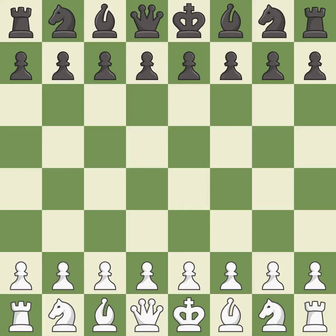Nimzo-Indian Defense, Samus Variation. Giveaway — one player was winning but then gave it away. That game was pretty competitive. Both players had an amazing opening. That was an incredible middle game by both players. Although white played a great endgame, black did even better.